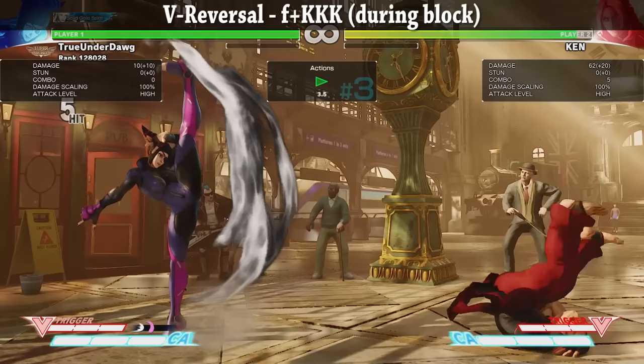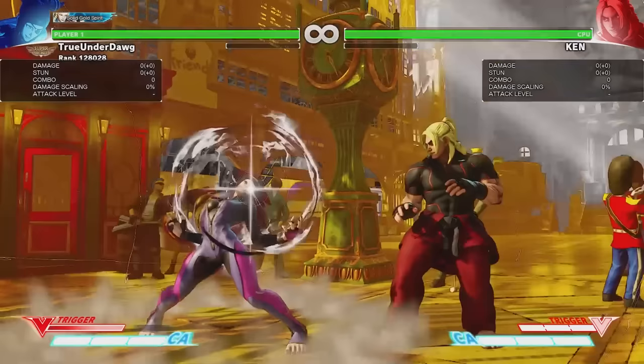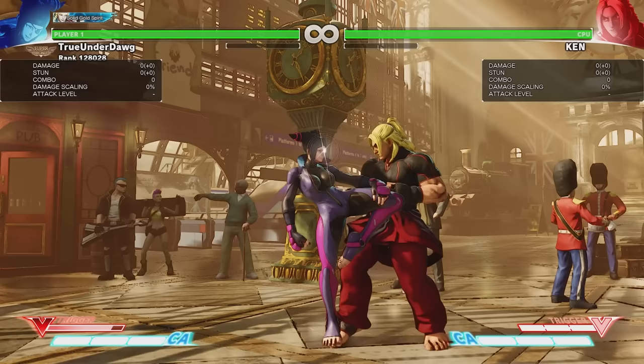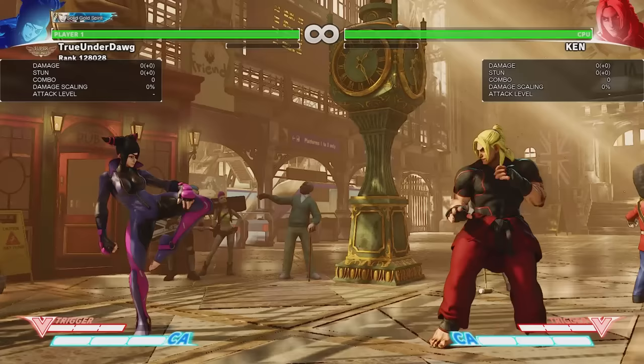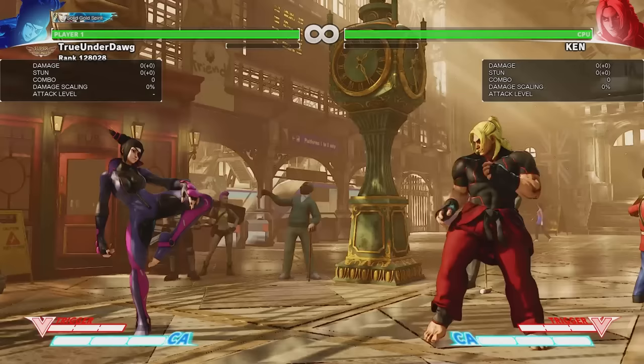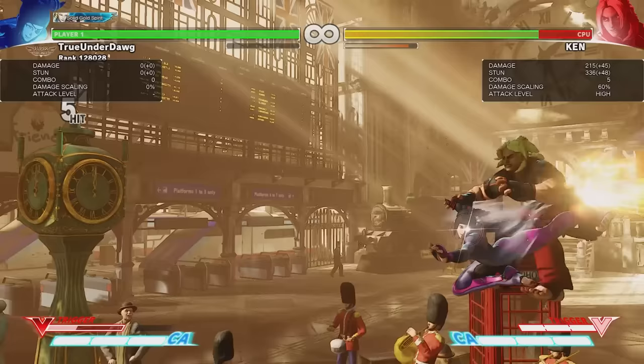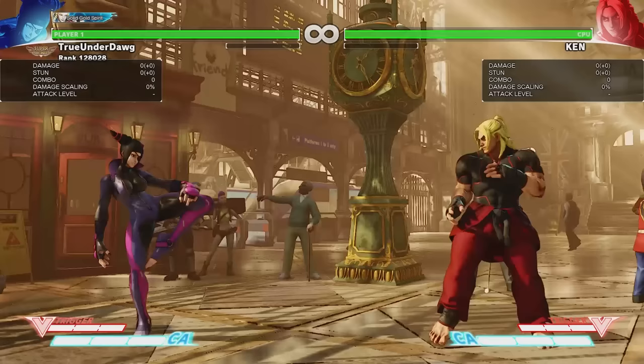On top of looking very flashy, Juri's V-Reversal also puts some good space between her and the opponent, allowing her plenty of time to store up more attacks. In my honest opinion, it's one of the best V-Reversals in the game, especially for a character like Juri. Last but not least, we have Juri's V-Trigger. This V-Trigger does three really big things. The first is that all of her normal attacks can now be chained together, allowing for some pretty deadly combos. On top of that, she no longer needs to store any attacks, making her very deadly on the battlefield and allowing her to be a lot more aggressive. It also increases the range of her forward dash and makes her target combo jump cancelable. And since her air attacks can also be chained into each other, her air combos can get pretty crazy.